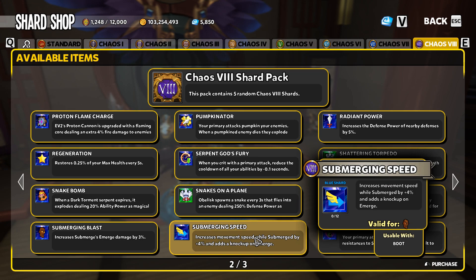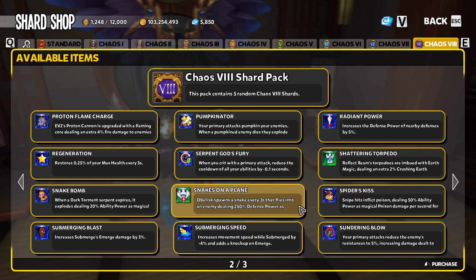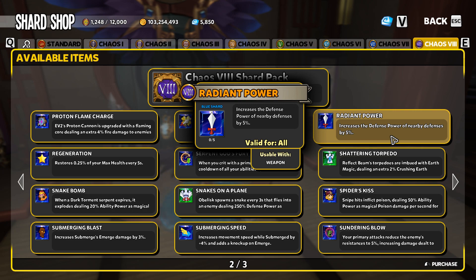Submerging Speed is how the Lava Mantra gets to go super fast. Radiant Power is kind of interesting — this one used to be extremely powerful. Right now, the only situation it would be really useful is for a melee hero fighting inside auras. If you like to build with ground traps, auras, and nodes and you like to play melee and get up in the lane, Radiant Power is going to give you a buff to your defenses in that area.